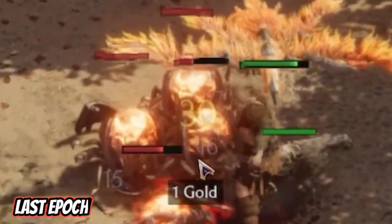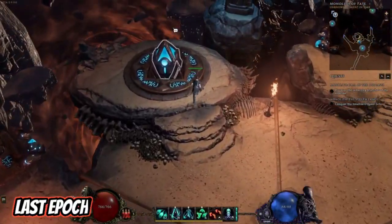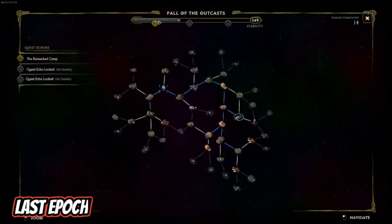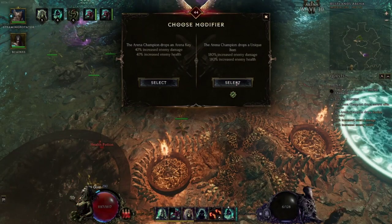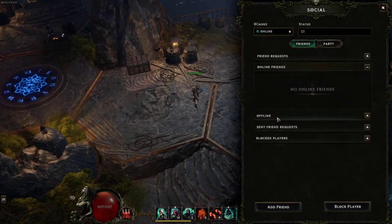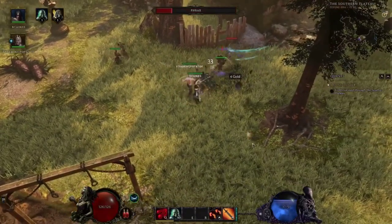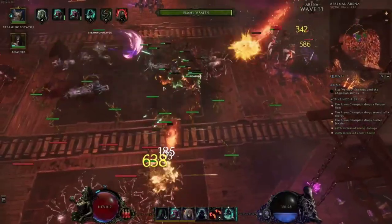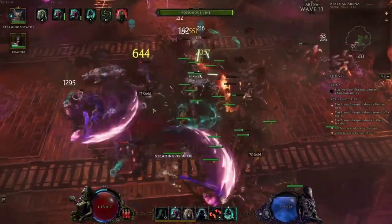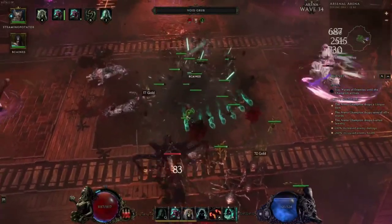Last Epoch is an ARPG, drawing from games such as Diablo and Path of Exile. In this game, you can pick from five base classes, with each one having three specializations. Within each class, you will also find impressive skill trees for each skill, which improve and tweak it. As an ARPG, you can expect to use your weapons and abilities to take on groups of enemies, as well as strong bosses that stand in your way. Although you can see elements of other ARPGs, the combat and mechanics of the game are unique enough to make Last Epoch worth it.